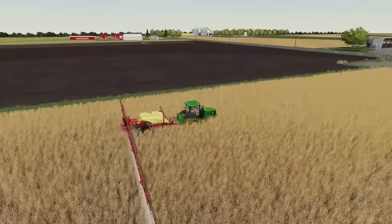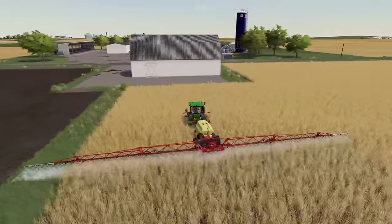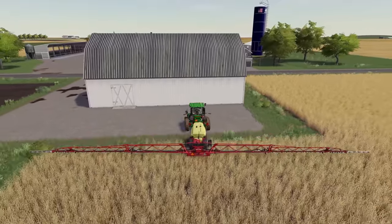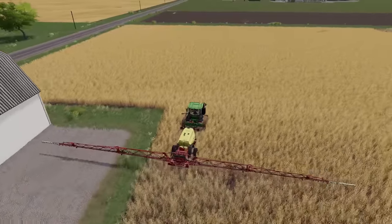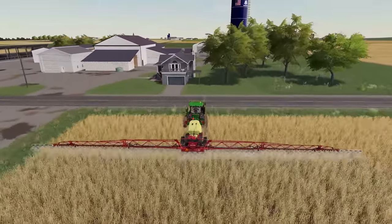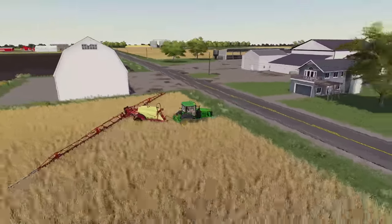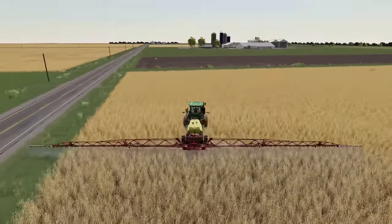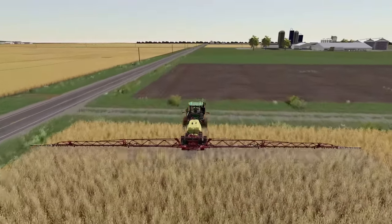We could replace the 8530 with this larger tractor and maybe switch it out and use it for the planter too, with these narrower track-style setups. I think this would make both a good spraying and a good planting tractor. However, that 7000 series over there is working really well as a planter tractor, and in the spring we'd probably be hard-pressed to do both planting and spraying in a reasonable amount of time with the same machine. I think we probably want separate setups for spraying and planting.